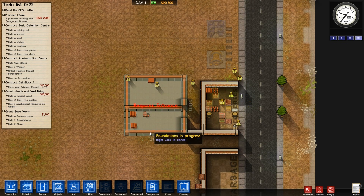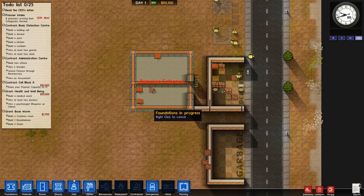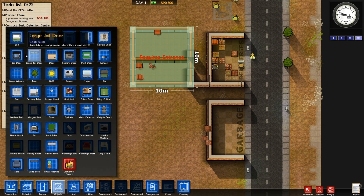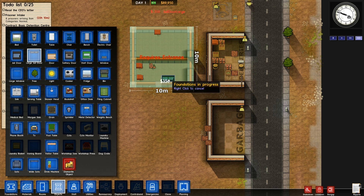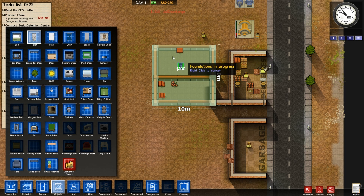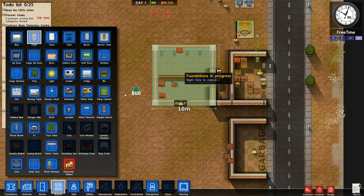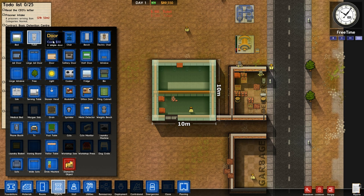Let's go to the utility menu and add an entrance. This is basically my little holding cell — got two jail doors here. Let me go to objects and add a big jail door. We're going to add some toilets along here — not that many, I don't want to do too many of them. Then we'll add some benches as well for this bit.